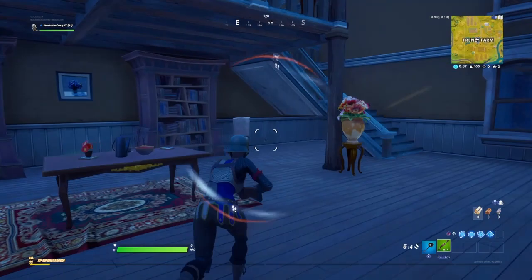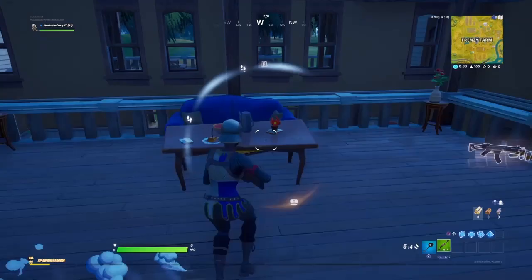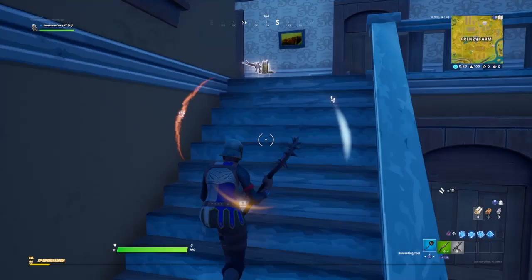What is going on you guys and welcome back to another video on the channel. As you can tell by the title and thumbnail of today's video, we're actually going to be talking about the new leaked agent fish stick skin in Fortnite, also known as the Contract Giller, which is the official name for it.